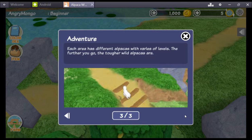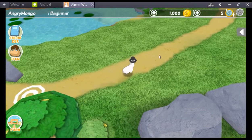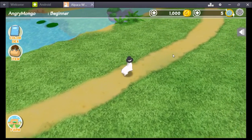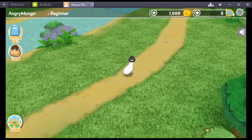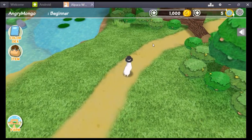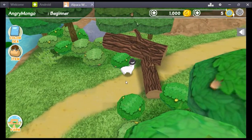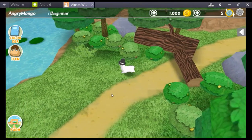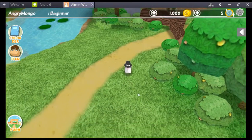Different alpacas with various levels — the further you go, the tougher wild alpacas are. Oh look at us, we're just wandering! We're just an English chap wandering the countryside of Beginner Hill. We're an alpaca! It's like Final Fantasy, or even Legend of Zelda 2 where if you wander off the path you get into fights. Let's see what a fight can do for us.